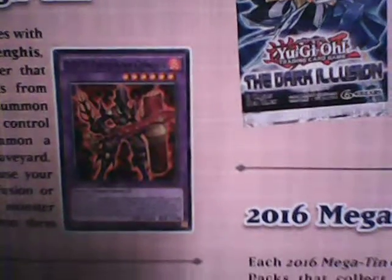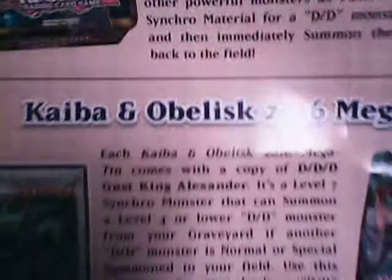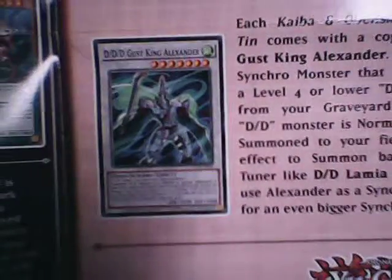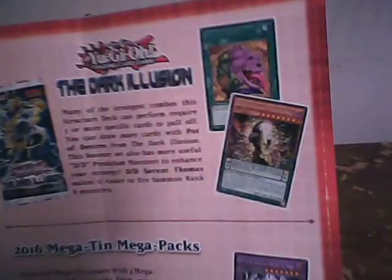In the Yu-Gi-Oh 10s you will get a Triple D Flame King Genghis, which was also one of the cards used in Declan's deck series. And the Kaiba Mega 10s will give you a Triple D Guts King Alexander. And then there are packs to show you how you can further enhance this deck with monsters.